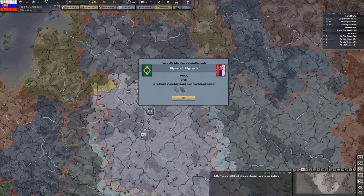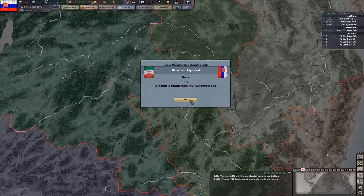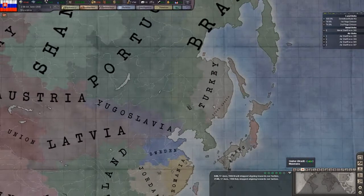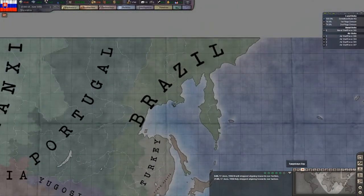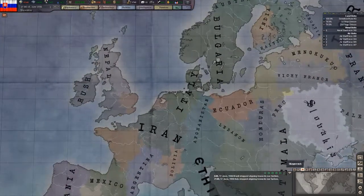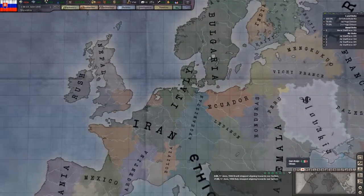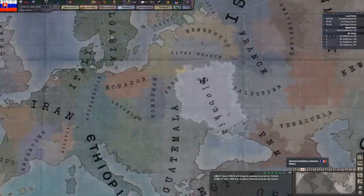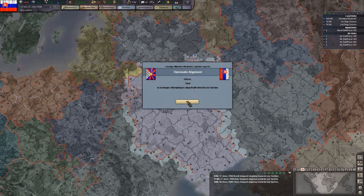Brazil is no longer attempting to align itself towards our faction - that is not good. Italy as well. Those who control Denmark and a bit of Germany. Tibet is no longer attempting to align itself either.